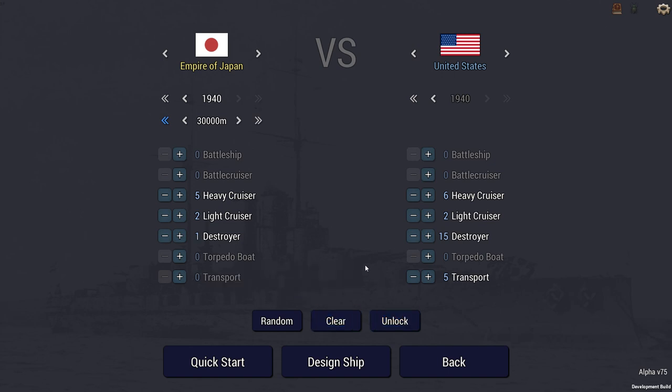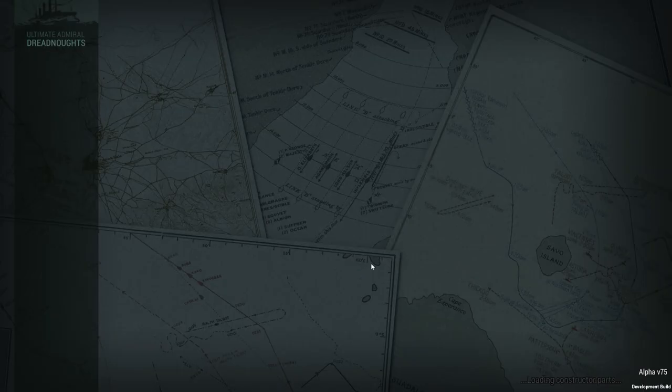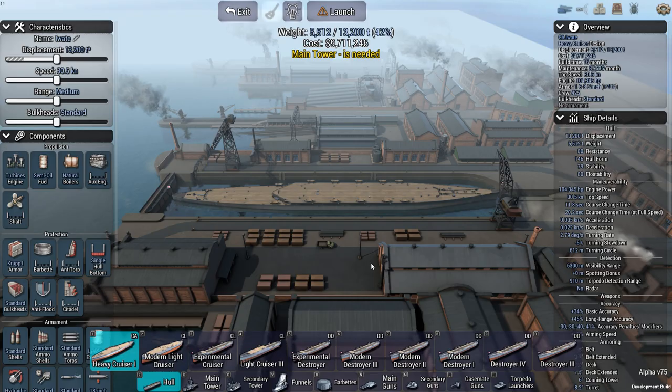123 points is what he says I should get. Six heavy cruisers is 90 points; two light cruisers makes that 110 points. And then I need to sink another three DDs in order to get 125 points, which puts me past the 123-point marker. Basically, sink everything. Now let's get to designing. 15 destroyers to tackle.